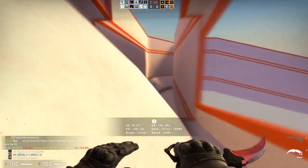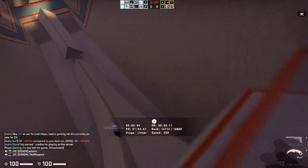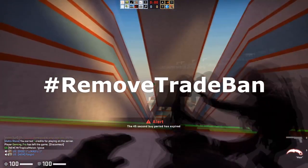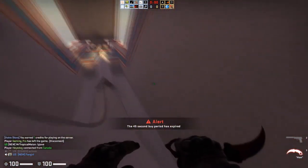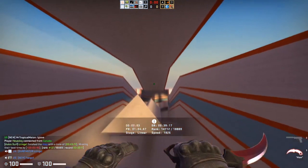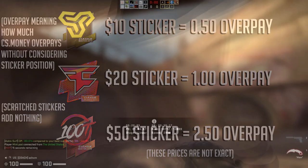This strategy definitely does work — it's a very solid one. You can make a lot of profit if you do this consistently. You do have to wait for the seven-day trade ban, but that's going to occur in any sort of profit-making sphere in CSGO. I've also figured out a price guide for how much these stickers will add to the weapon based on how much cs.money overpays for them. When you have a $20 sticker on the Steam Community Market, that's going to add about $1 on the skin on cs.money. A sticker worth about $10 should add about $0.50. And if you have a sticker worth about $50, that should add about $2.50 or so to the actual skin.